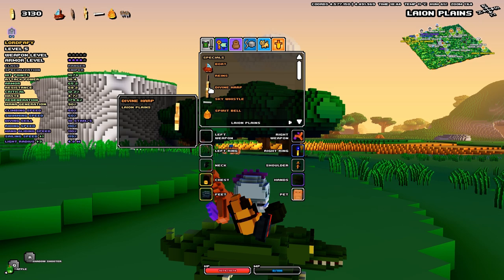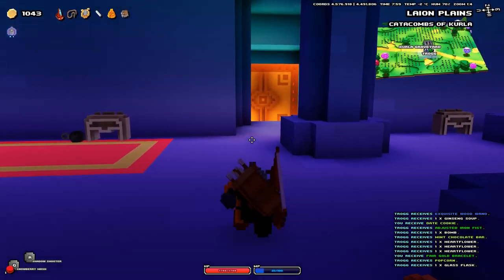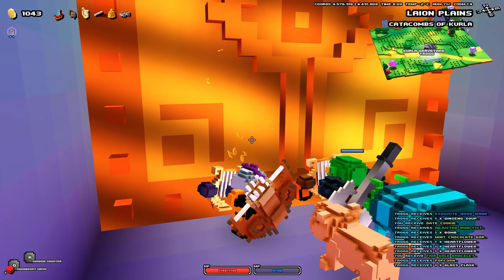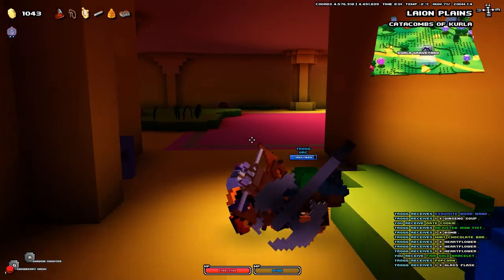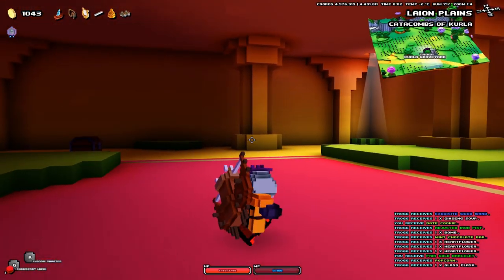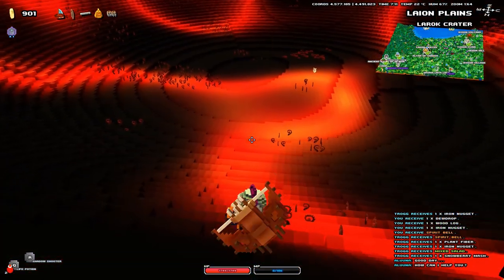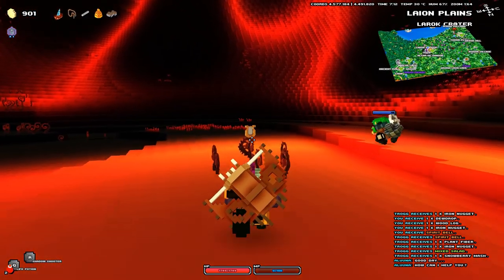That's the Divine Harp. This item is used to open some special golden doors that you cannot pass through otherwise. Having this item is basically gonna allow you to open those golden doors and get better loot. There may be structures spread in the world that have random golden doors, or you can even encounter golden doors within dungeons that lead to your artifact. Oftentimes you may encounter golden doors you should open to get some extra gold or better gear.